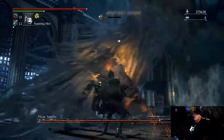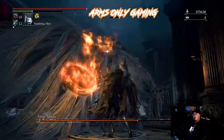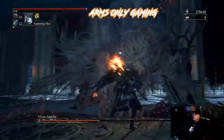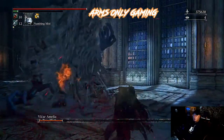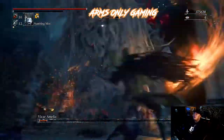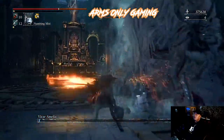Hey my friends, welcome back to Arms Only Gaming. Mike here. You know me, I love a powerful weapon and I love taking on bosses with different builds. If you guys want to find this weapon — the Whirligig Saw — very early on in the game, before you go to any other main bosses, this is what I'm going to show you guys. As you can see, that weapon is just destructing everything it touches.